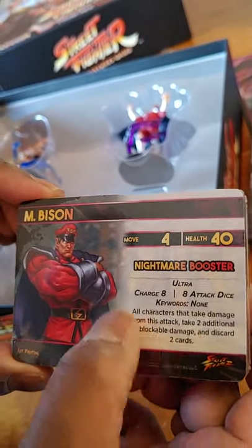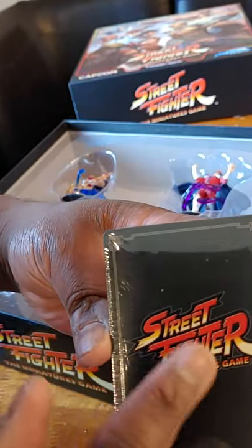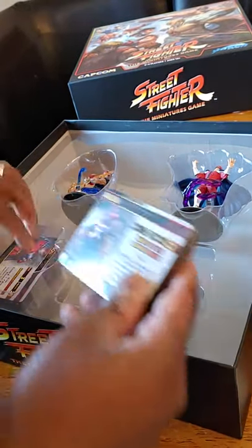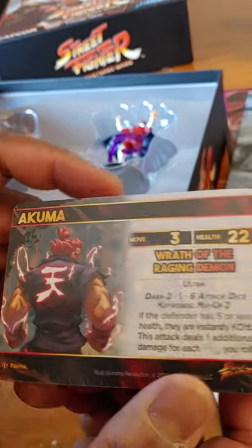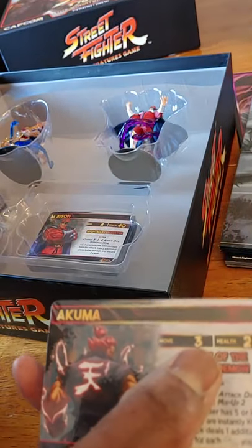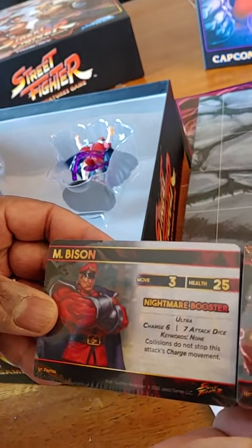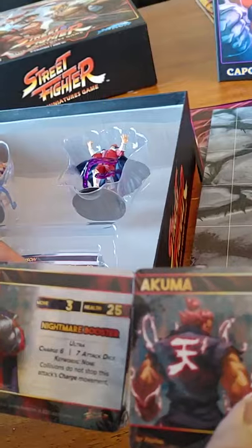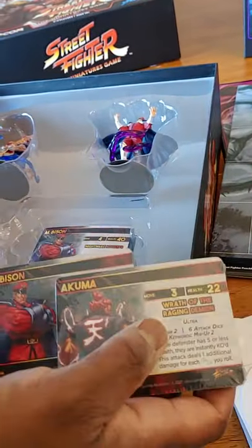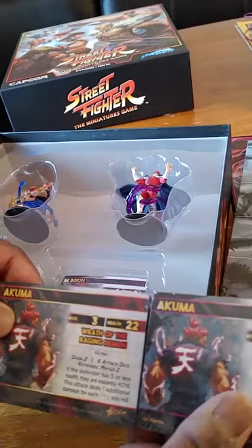Bison moves four and there's his ultra listed. All the backs of the cards have a nice Street Fighter logo. Here's Akuma — this is his regular fighting deck and he has a health of 22. Here is Bison's regular fighting deck — Bison has a move of three and a health of 25, as opposed to Akuma who has a move of three and a health of 22. And then here is Akuma's boss deck where you can see the healths are different.